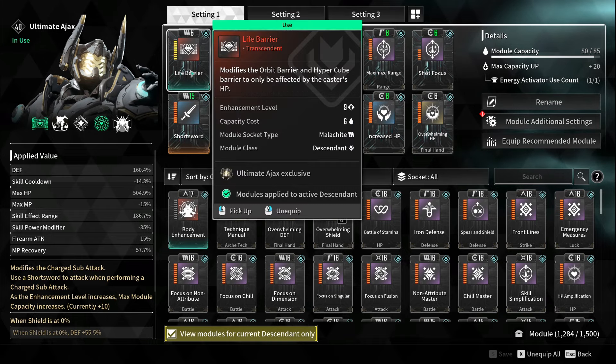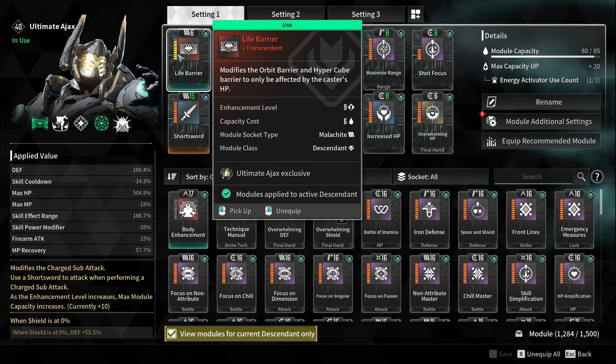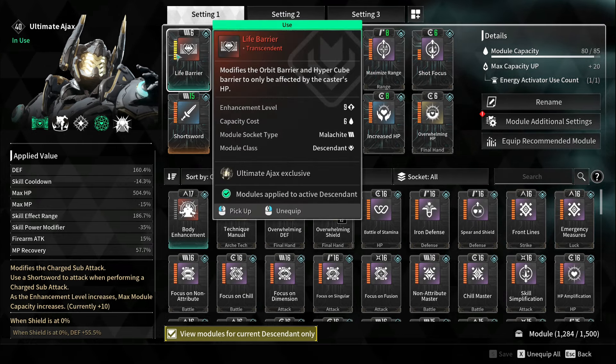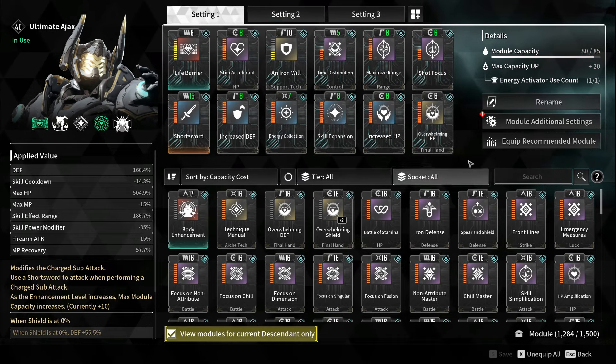I went with Life Barrier. You can honestly go wherever you want, or no Transcendent mod at all. I went with Life Barrier just to have bigger barriers since I was going to spec on max HP anyway.